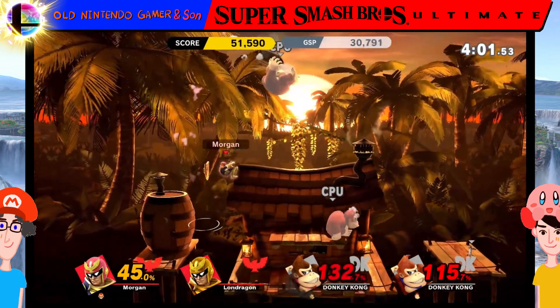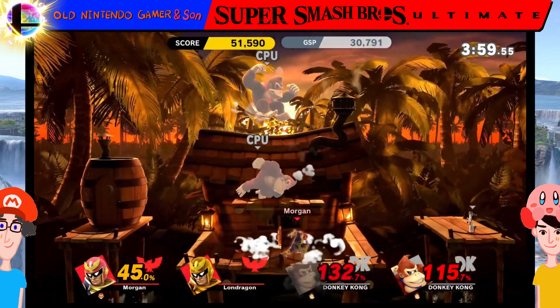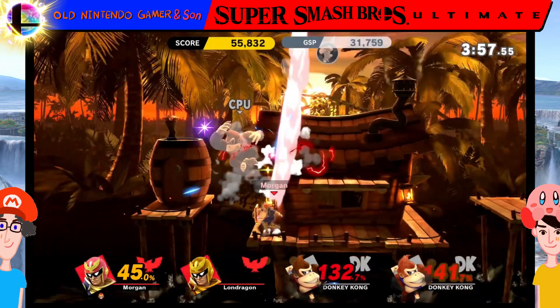Up B is very nice as well. It's a grabbing move. It won't do anything against bosses though.